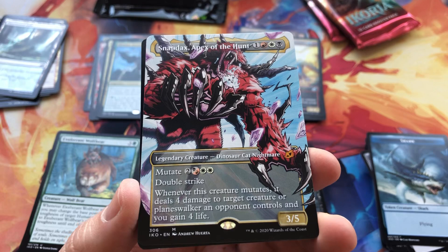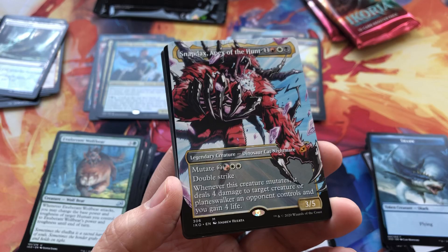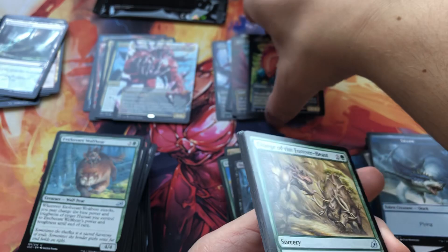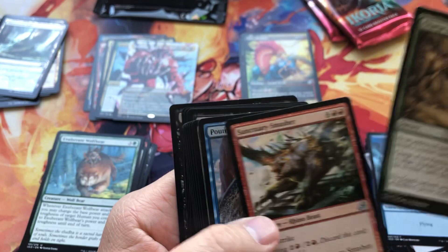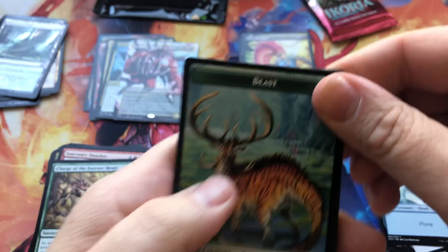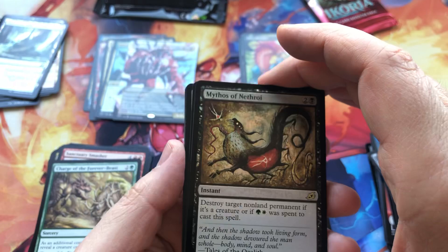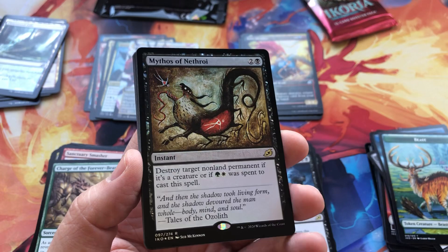Shark Planes — oh baby! Snapdax, Apex of the Hunt! Badass — I love what they've done with this artwork. That's fantastic — great decision. Another Mythic. We'll count up the Mythics at the end — surprisingly large amount so far. Two more packs. Foil Mythos of Nethroi — Seb McKinnon cave-style artworks, great idea. I love the art direction for this set.